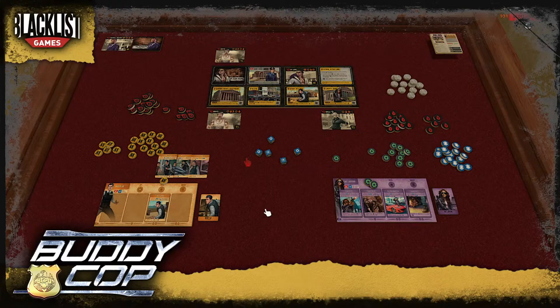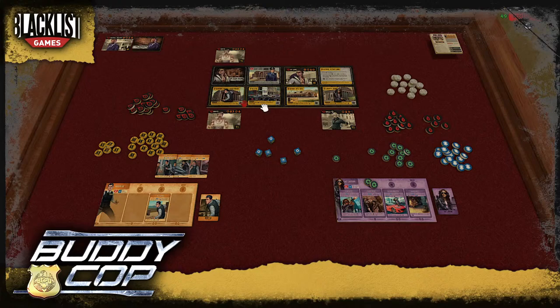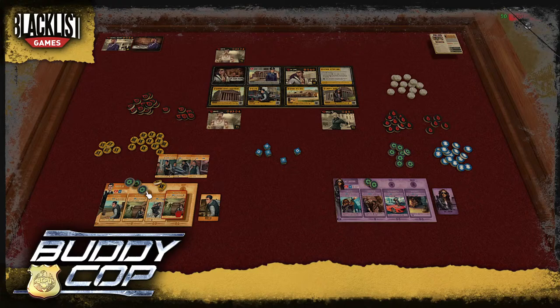I still have Final Warning, which I can play for its prepare effect. I decide to run for the courthouse so that Brute has me to target instead of the Chief, but Scott warns he hits for four if I'm in his space since he attacks, moves, then attacks again. Better to go to BCPD — it's free to enter — so the Brute only hits me for two. I slide Final Warning to my free spot, gaining a grit and a cover, then refill my track.